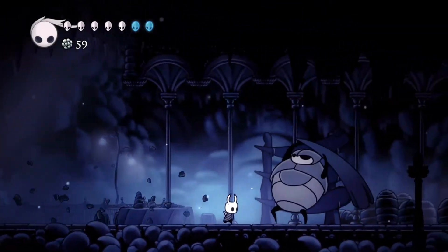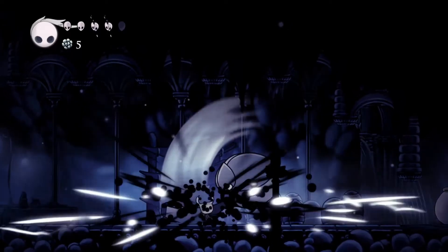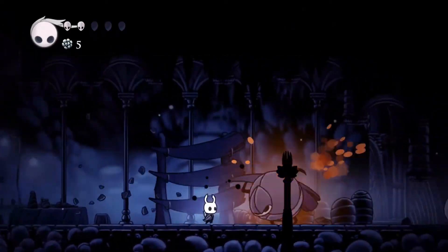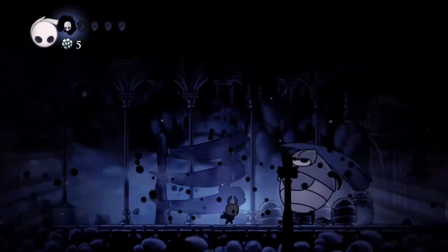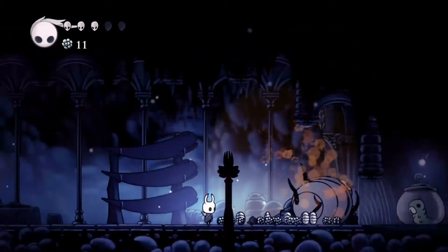When he attacks you, don't run away — you attack him. Be careful not to get hit. The husk guard is pretty easy in Forgotten Crossroads, so if you can't defeat him after this video I don't know how you will play Hollow Knight. Like with every enemy, you try and try again. When I first began Hollow Knight I died a total of seven times before I defeated my first husk guard.